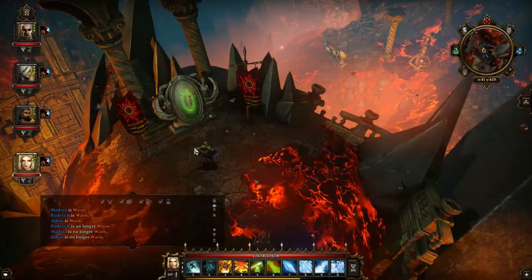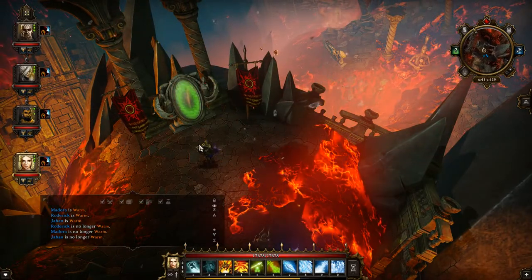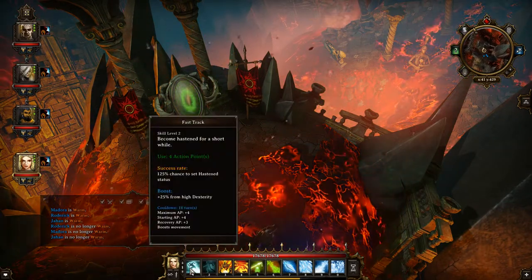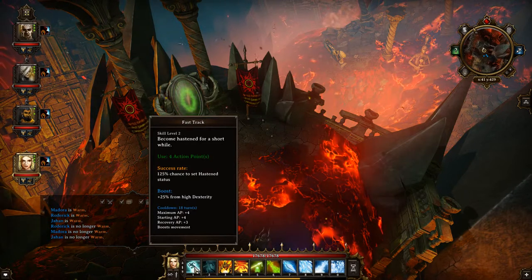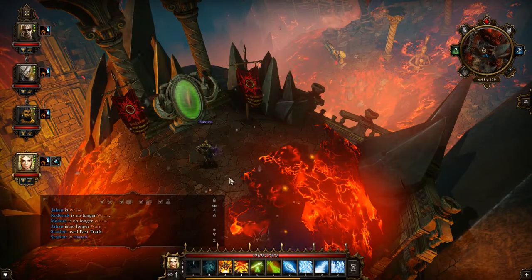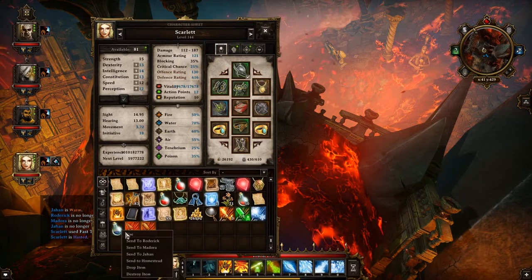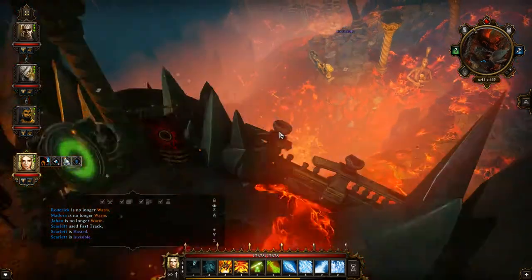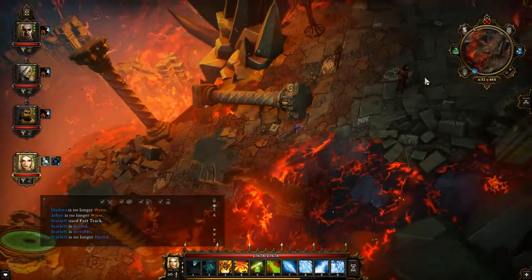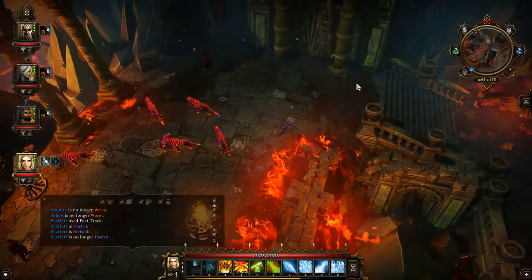On the way you're going to pass through some of the void monsters, which you don't want to get into a fight with, because I believe that would be over for you. So what I'm going to do first is use Fast Track, which is going to make me walk really fast. Then I'm going to use an invisibility potion. And boom — we just go right past them.